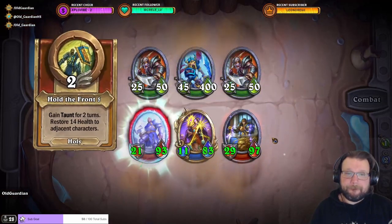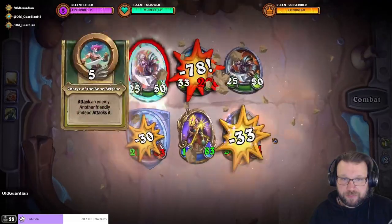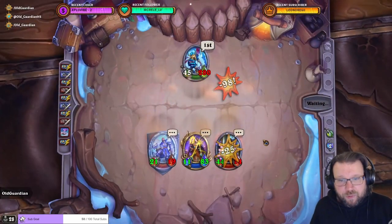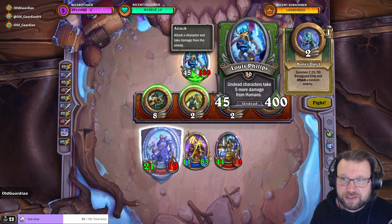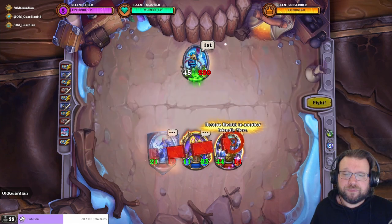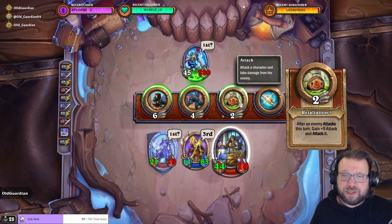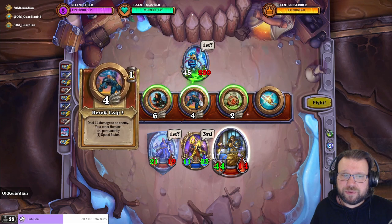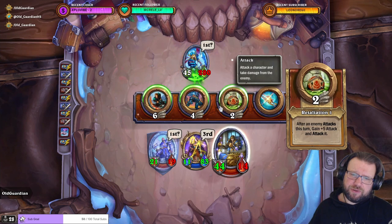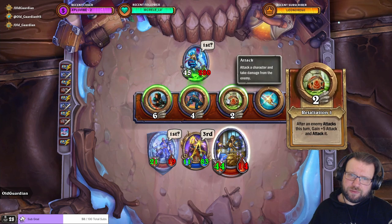And here we go. Get the Retaliation going, remove some of the attack power. We managed to keep Varian alive. Now this summons new elites and attacks a random enemy at two speed — that's very, very fast. This is Retaliation, of course, but this could end up attacking first. This doesn't buff humans on the bench. I will still have two-speed Retaliation next turn. I would have to win a 50-50 roll to get this Retaliation in for that hundred damage.